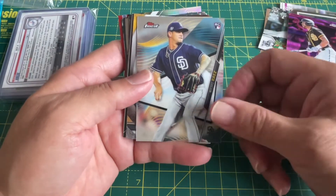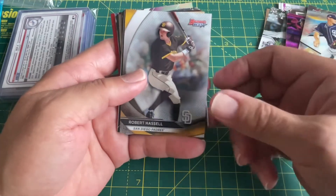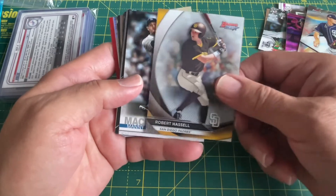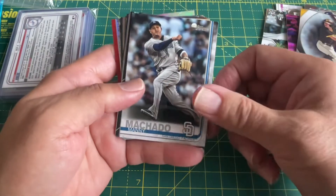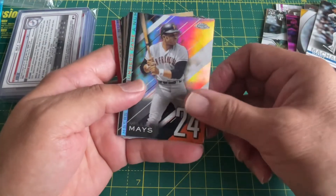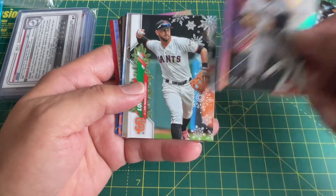Michael Bias. Rookie card — Robert Castle of the Padres, looks like a rookie card. Machado, just a regular card it looks like. Willie Mays — nice, it's a chrome refractor, that's gotta be a couple of bucks.